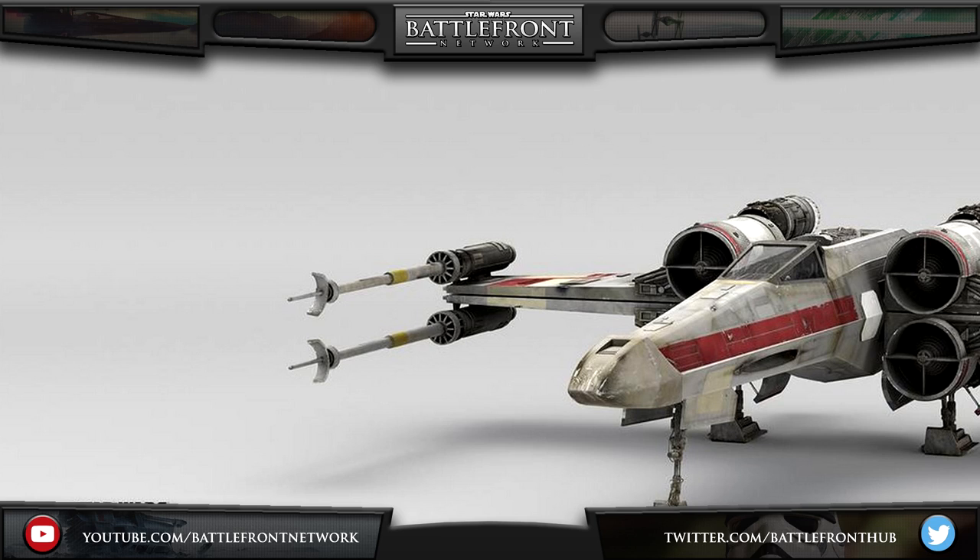We've also been given some awesome new images showing off the game. The first one is of the X-Wing vehicle in-game model, which is looking absolutely marvelous. The detail on the vehicle, courtesy of the photogrammetry system that DICE is using, is just phenomenal, and I can't wait to fly them or shoot them out of the sky with a TIE fighter.